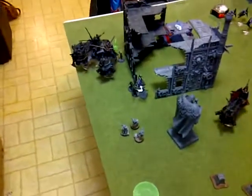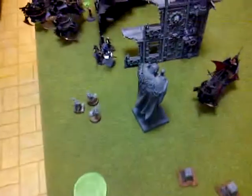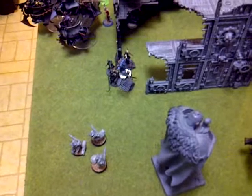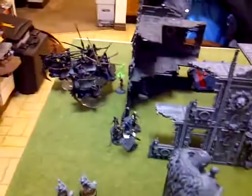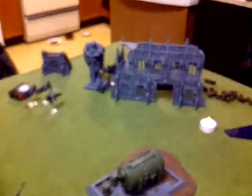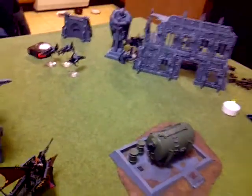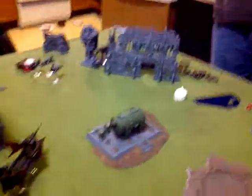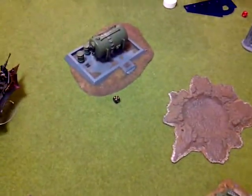Bottom of Turn 6. Those Grey Hunters over there died. These Witches were able to rally because he had consolidated that way, and charged in. There's only a Wulfen left at the bottom there. That guy's still on the ground because the Blasterborn keep shooting him. Some bikes are in combat over there with two guys left. We're going to roll to see if it goes to Turn 7 — and it does.